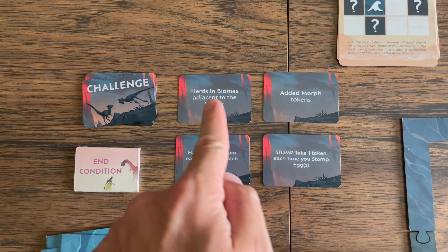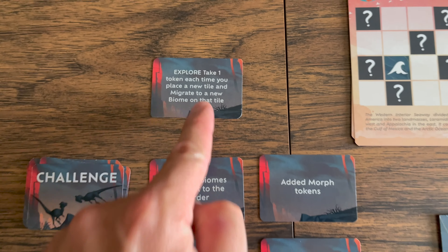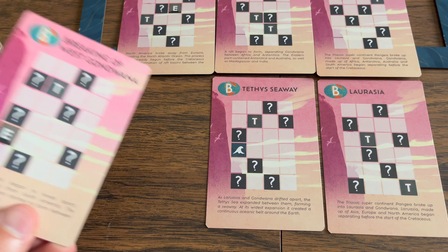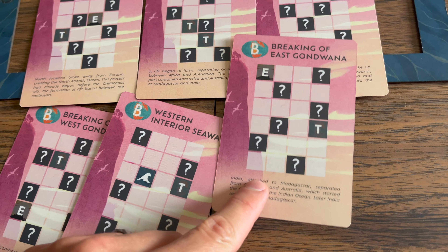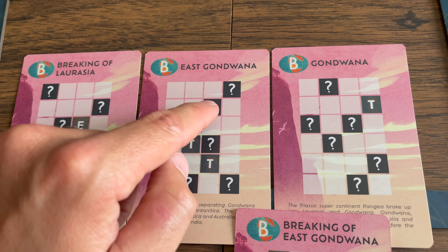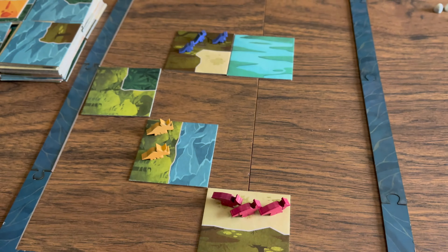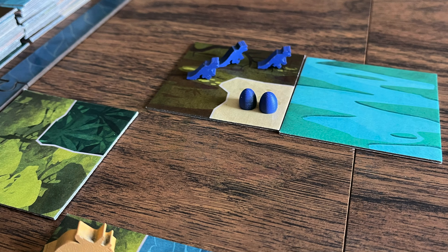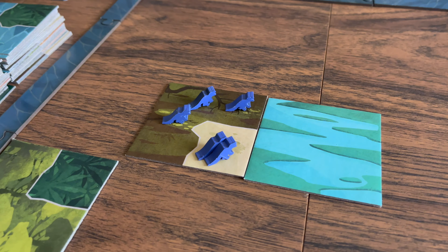Challenge cards are placed out and players need to read and focus on these, making them part of their strategy. Some will be map specific while others are more action specific. You will have a total of one more challenge card than the number of players, plus an additional tiebreaker challenge. You choose the map size and a scenario card, which determines some of the board setup performed in turn order — placing territory tiles, event biome tiles, or your herd on a territory tile.